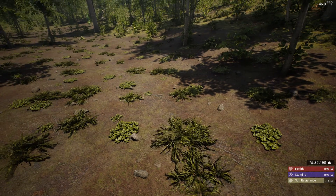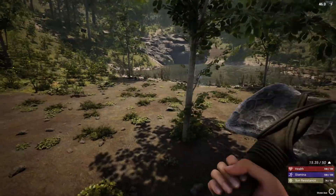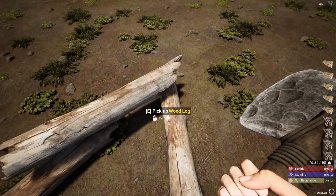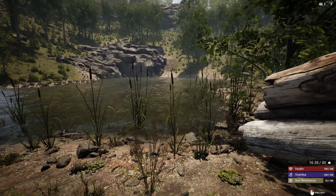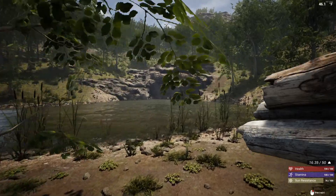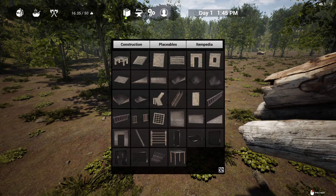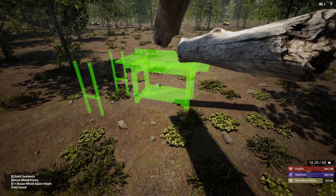Click that and your item will automatically go into the back of your backpack. One of the things we are going to have to get early on is a saw table so that we can make planks. Planks are a very big part of the game. Let's see what it takes to make the saw bench. The game does create ghost images. The saw bench takes quite a bit to make.